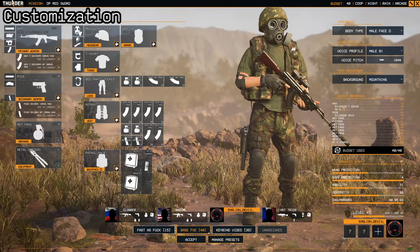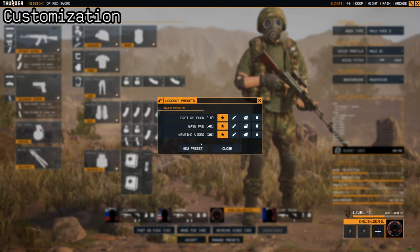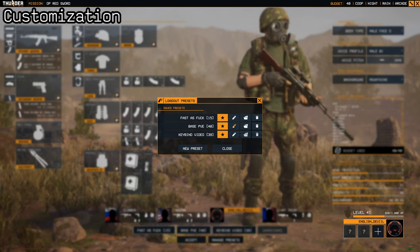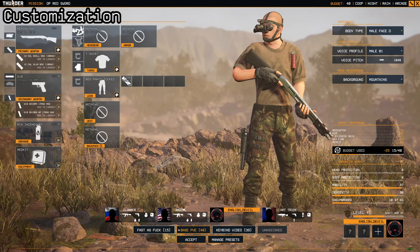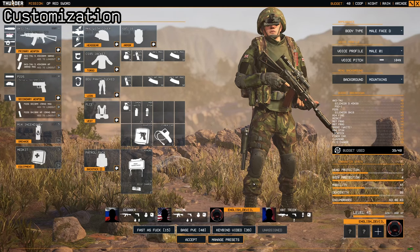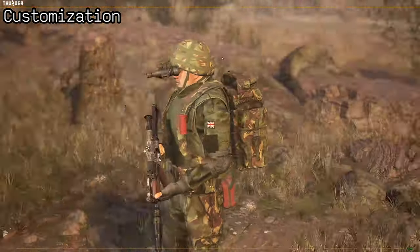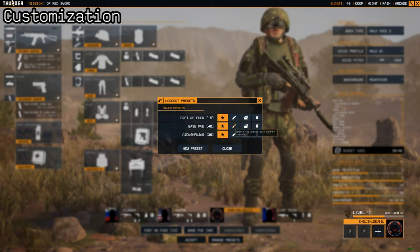When you have your loadouts you can save them under presets by hitting the 'Manage Presets' button and hitting 'New Preset' to create one based on what you have. If you go over a preset, you can click the pencil to update it, the folder to apply it, and the trash can to delete it. We can update one, upload it to the character, and quick-click between the labels to swap between them. Hitting the trash can removes the preset, but the gear remains on your soldier and you can add it as a new preset with any label you like.